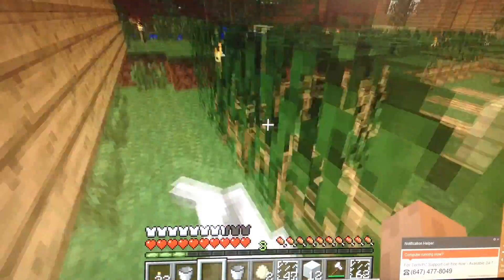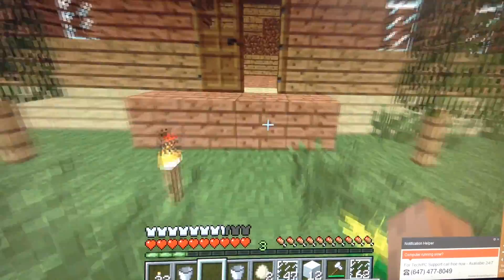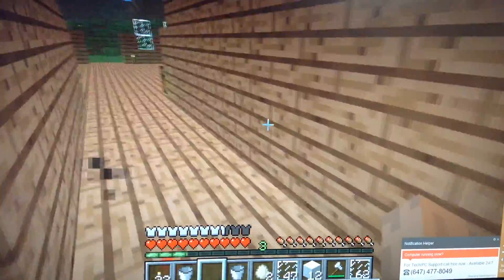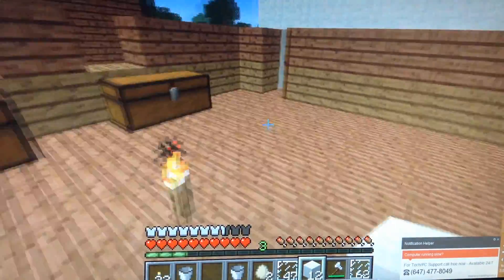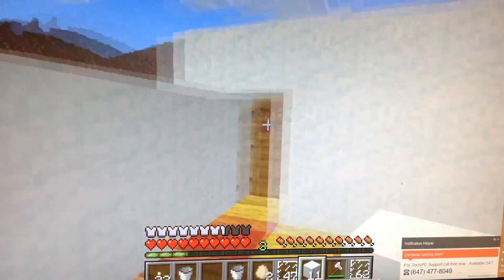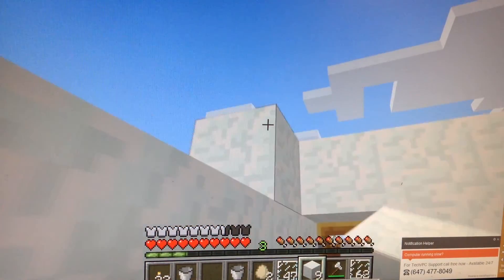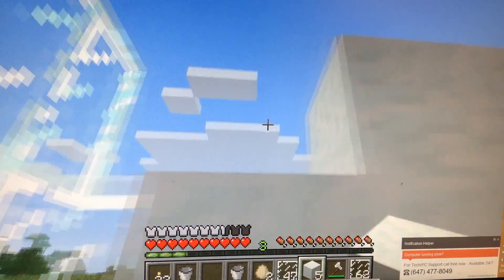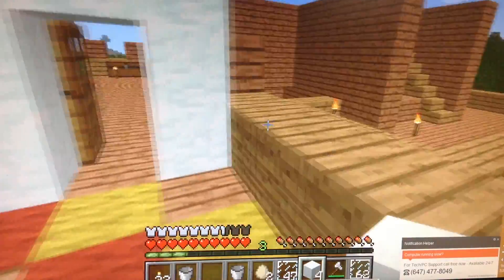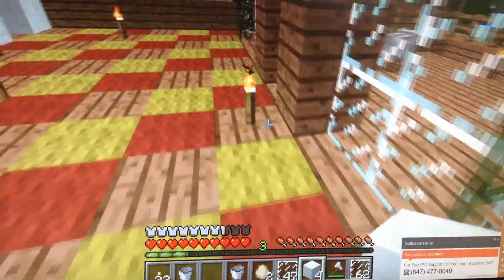I'll just jump the thing until I get a shell, because I want to save him. Okay, now let's go. This is what my bedroom looks like now. I should have more than enough. I had way more than enough. On this side — I like it, it looks awesome.